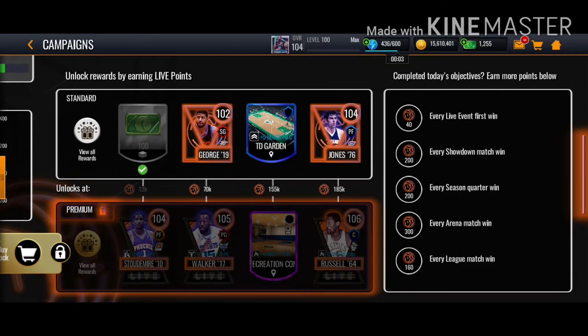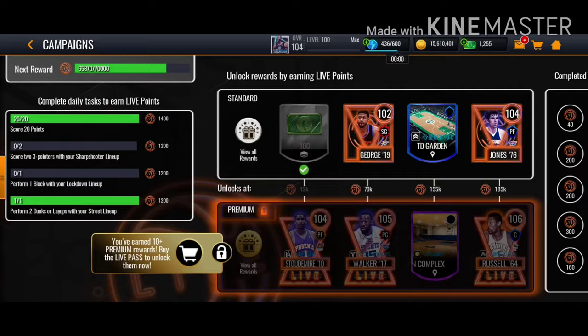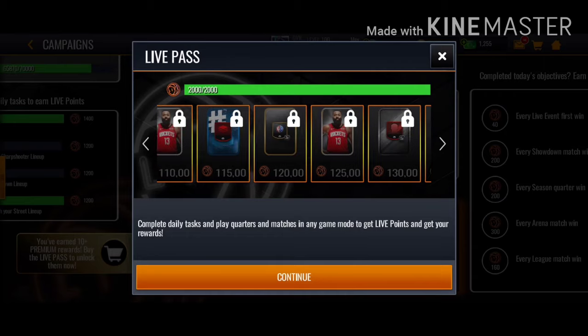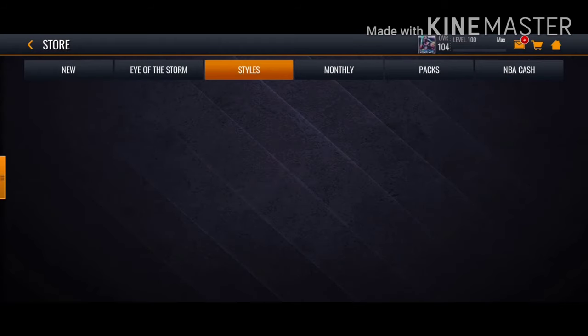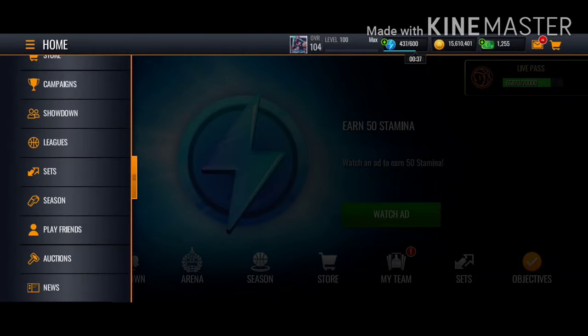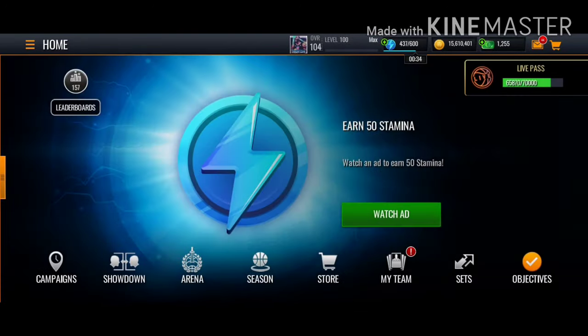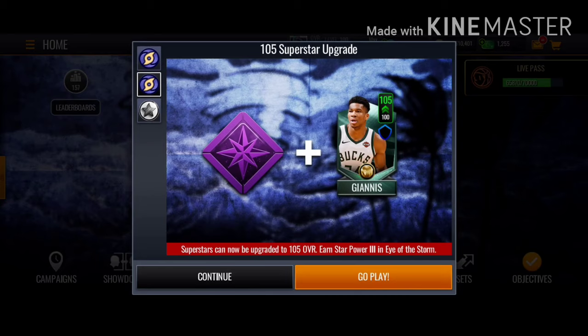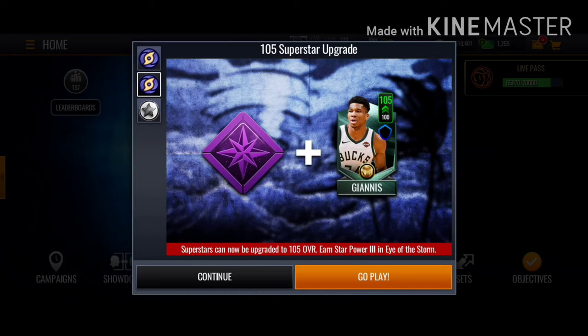Hopefully I covered everything. Let me just check in case I missed something — I'll look for other things you can do to get free shards and magic dust. But I think that's it for the video — that's how to get a free 105 superstar. Personally I'll go for Trae Young or Giannis — honestly it's your choice. See you next time.